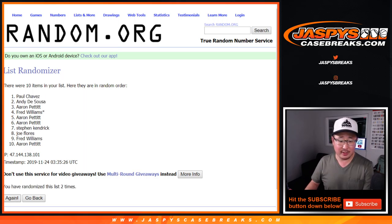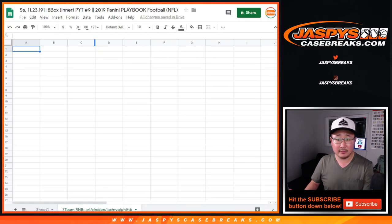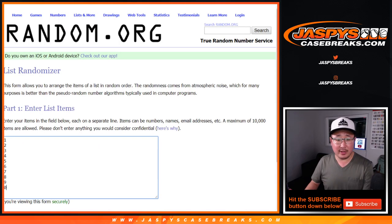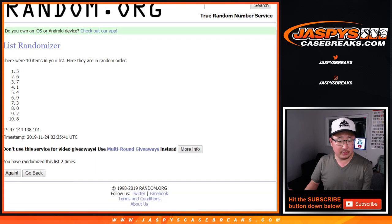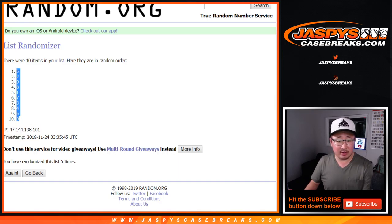One, two, three, four, five. We got Andy down to Aaron. Two and a three, five times for the numbers. One, two, three, four, and five. Nice. Five down to zero.